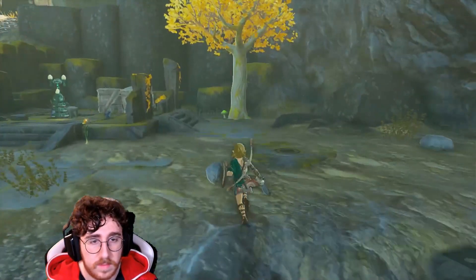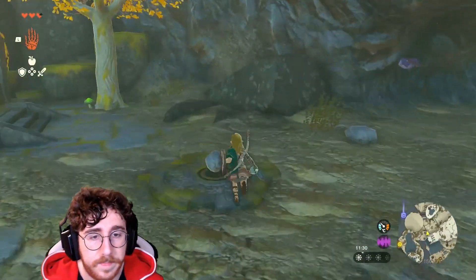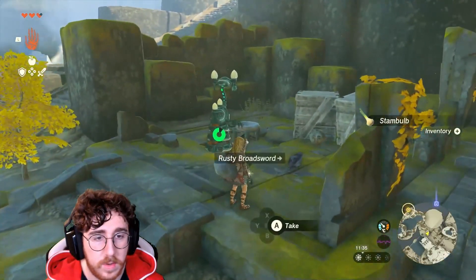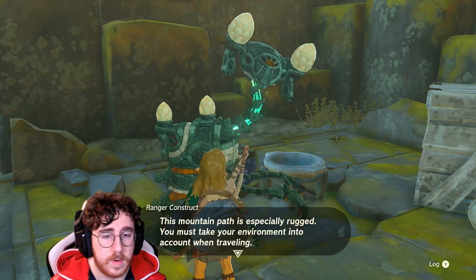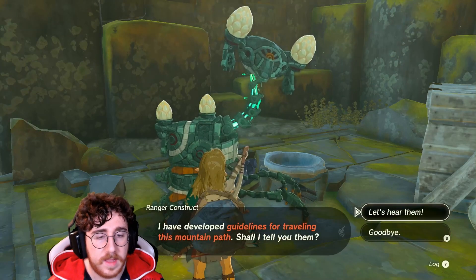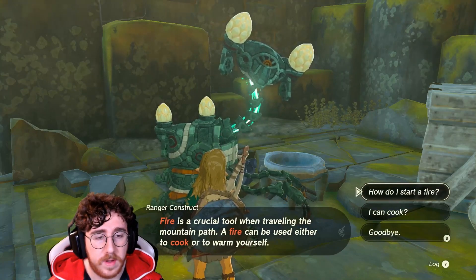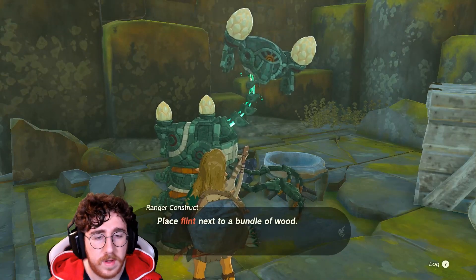What is that? Stem bulb — like an onion. We made it here. We can cook here. Mountain path is especially rugged, you must take your environment into account while traveling. Fire is a crucial tool — a fire can be used either to cook or warm yourself. We know how to start fire.